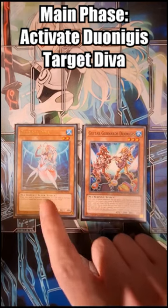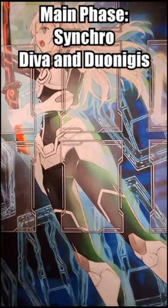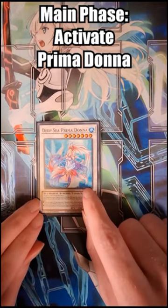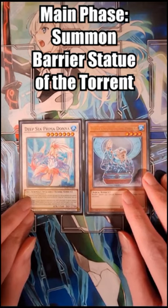When activated his other effect, we're going to target Deep Sea Diva, increase her level by her own level, which now she's level 4. We're going to synchro these two into our Deep Sea Prima Donna. When activated her effect, we can return one of our opponent's banished cards to their hand and special summon a level 4 or lower monster from our deck, which will be our Barrier Statue of the Torrent.